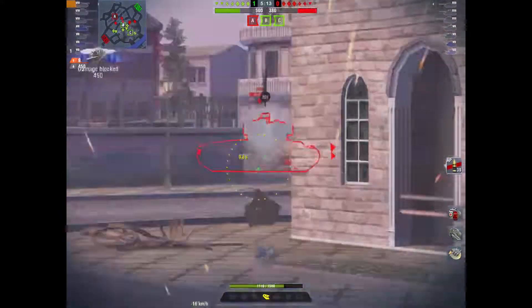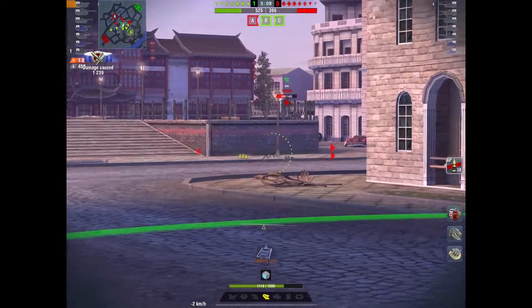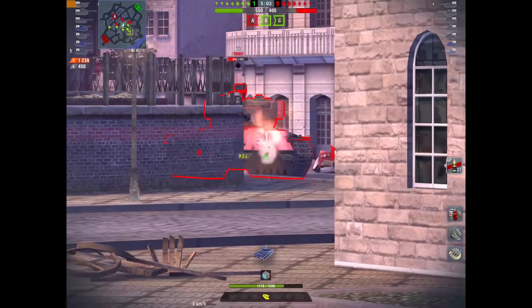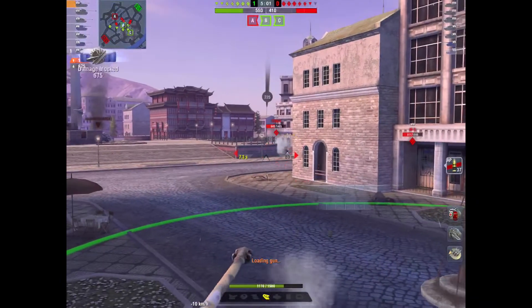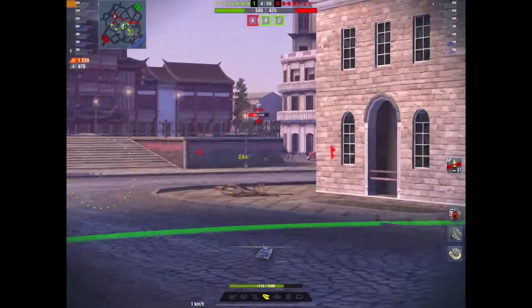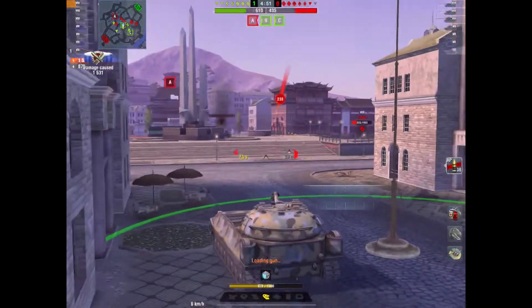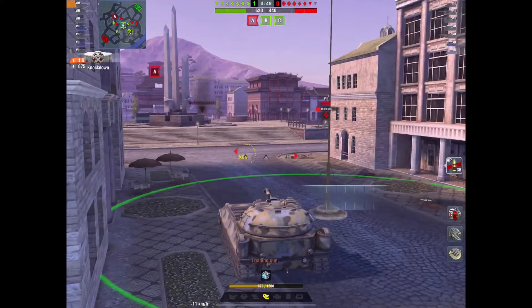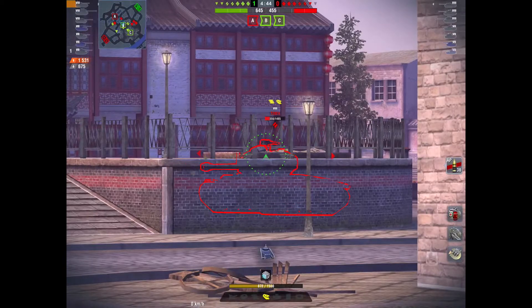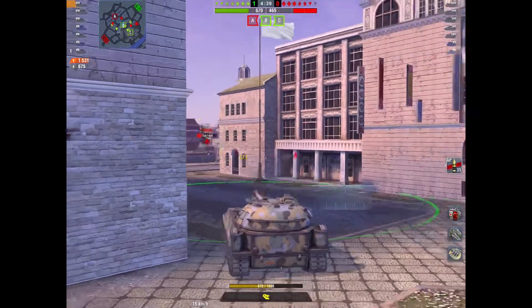I'm doing reasonable damage - 1200 there, bounce, 480 - but in a moment it will do what it normally does, which is bounce. I get a bounce back in return, which is quite nice. I've had to stick myself over here because that IS2 is plowing shots into my side. When tanks open up in front of you like that you're going to pen - but I'm not going to pen him here no matter what I do.